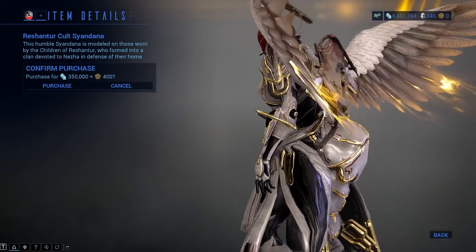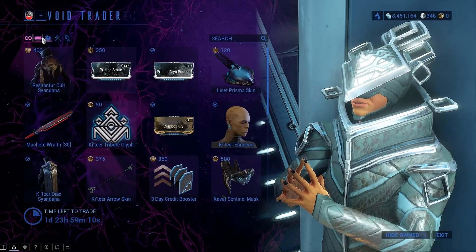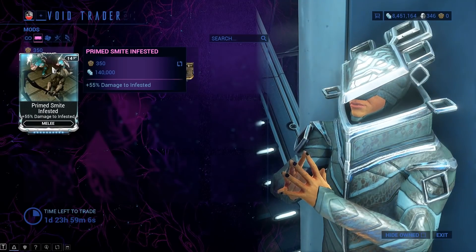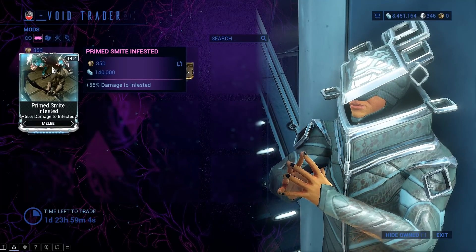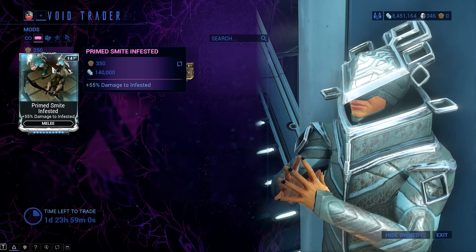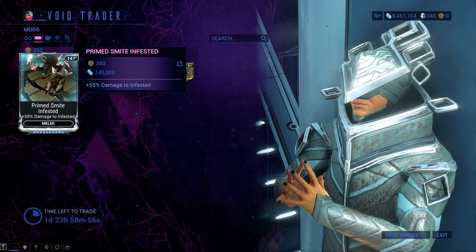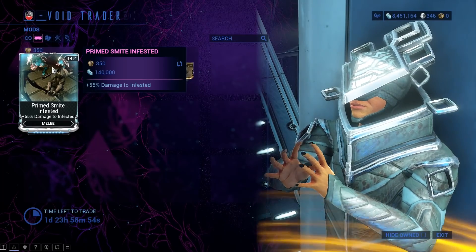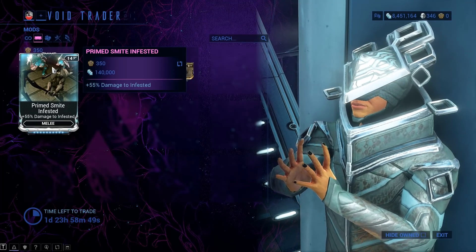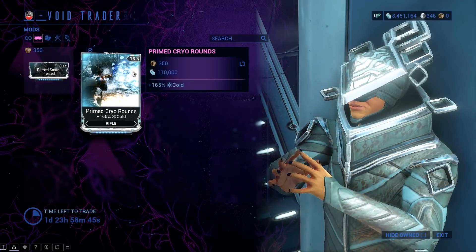Anyway, a little bit of lore there. You got Primed Smite Infested. Now when it comes to faction mods, there's no denying these can add a whole lot of power in the right build and the right circumstances, but they're really a pain to use. You've got to max them all out, swap them in and out from mission to mission, and they cost a whole lot of endo and credits to max. Prime skip on these until the developer adds some usability options to them.